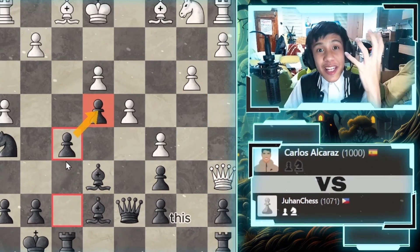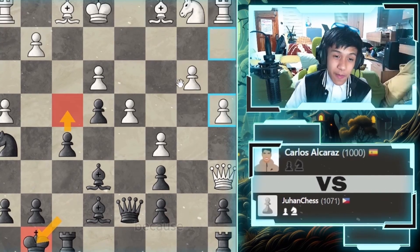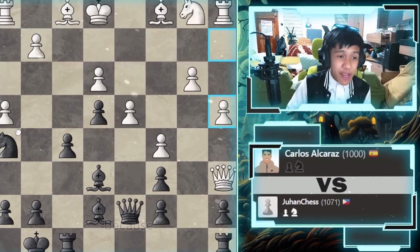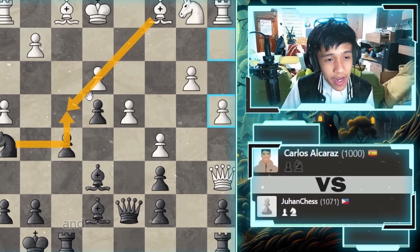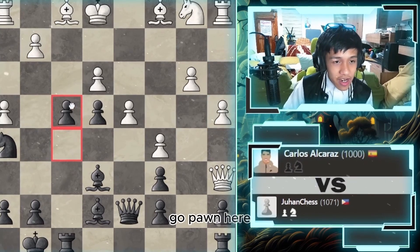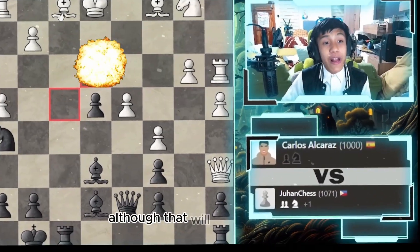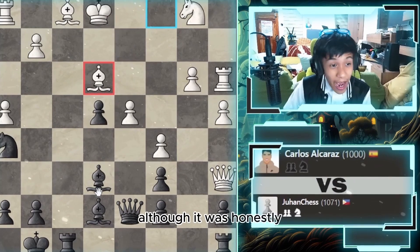I'm going to support my pawn on e4 with pawn f5. This doesn't necessarily weaken the squares to your king, though it can expose diagonals. I'm trying to open up my rook here, which is an advantage — my knight is there, his bishop is the only one attacking that pawn, and the pawn is the only one defending. I might push the pawn here, which would expose the rook, though it helps him develop his bishop.